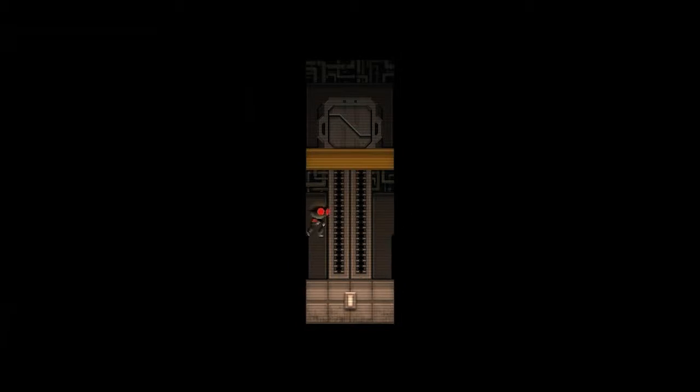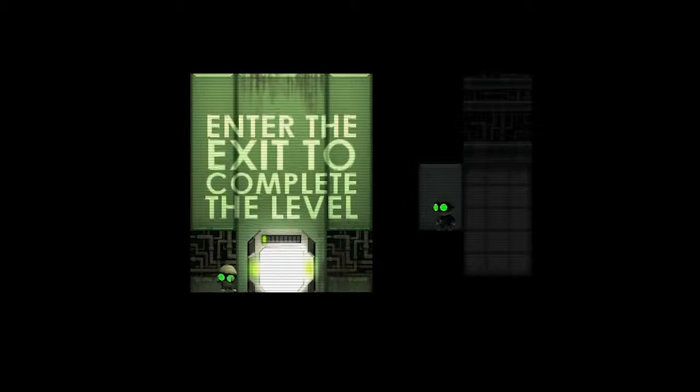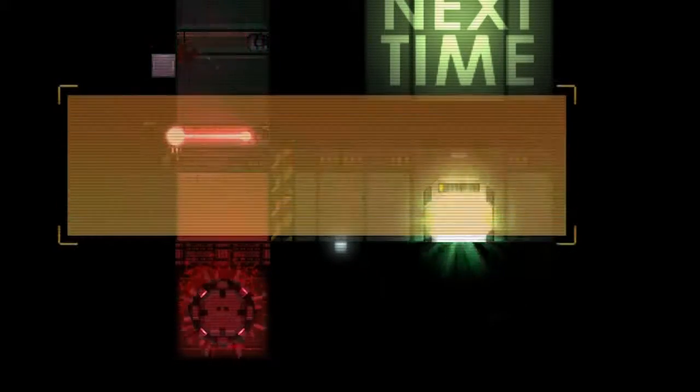You also discover that there are fellow clones hidden in all the test chambers, and you have the ability to rescue them and bring them out into the facility.